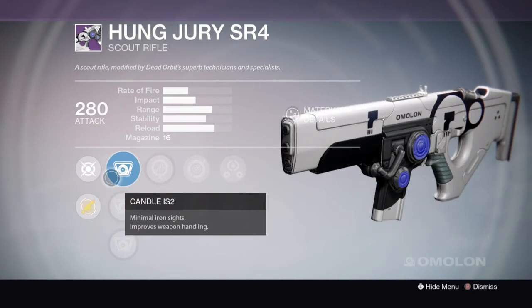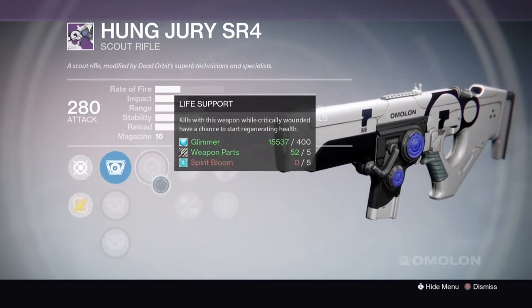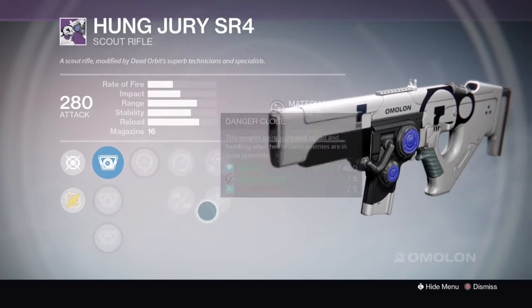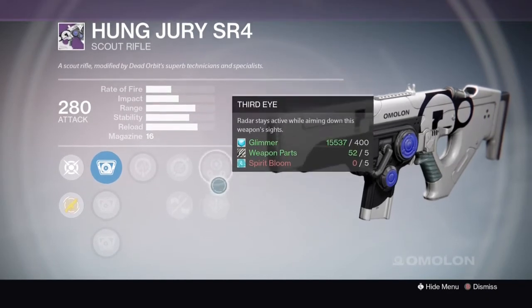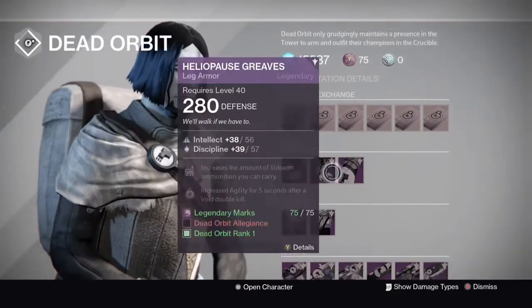Hung Jury — this is an awesome one. Candle, Flash, and Signal Sights. Life Support, Single Point Sling, Feather Mag, and Third Eye. That one is one of the best perks — I've always loved Third Eye. With Hung Jury, I'd definitely go with it. You've got to pick up this gun as soon as possible.